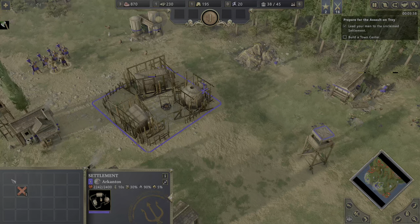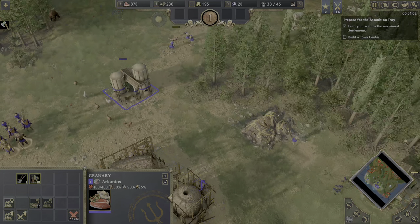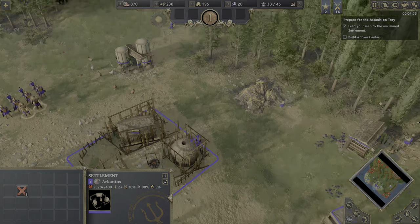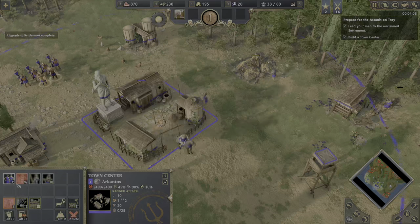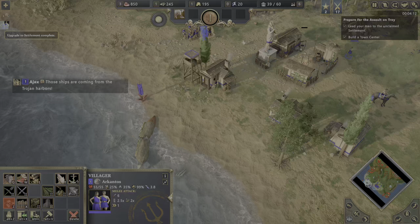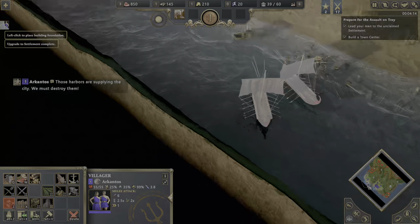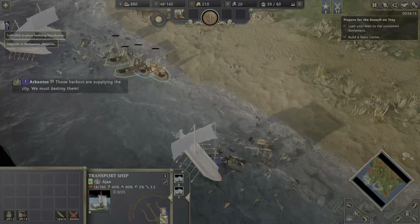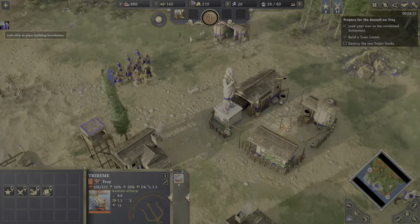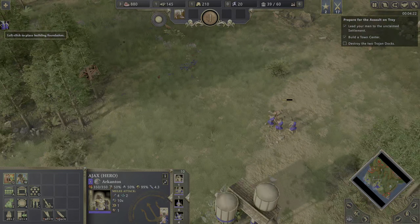The first thing we need to do is right-click on the villagers and make sure they show up every time we have enough food to keep getting more and more villagers. So right-click on it, and you, my friend — build a dock.